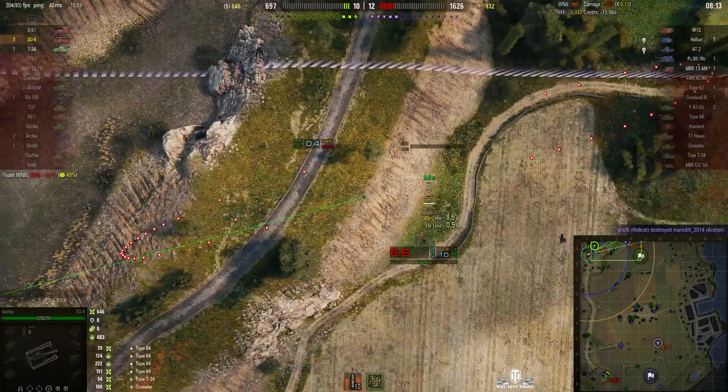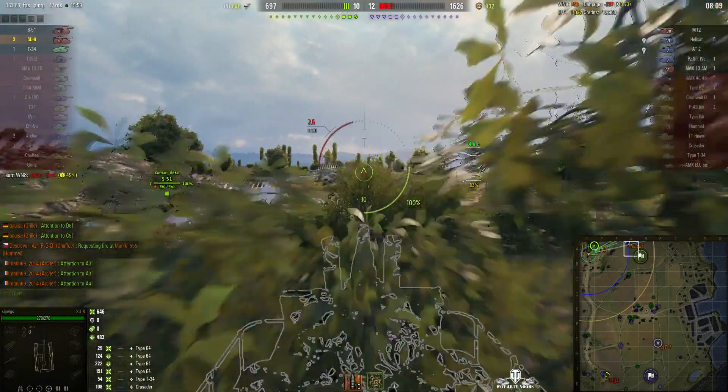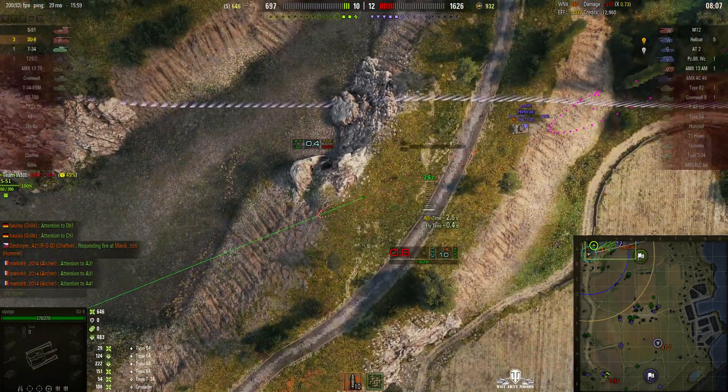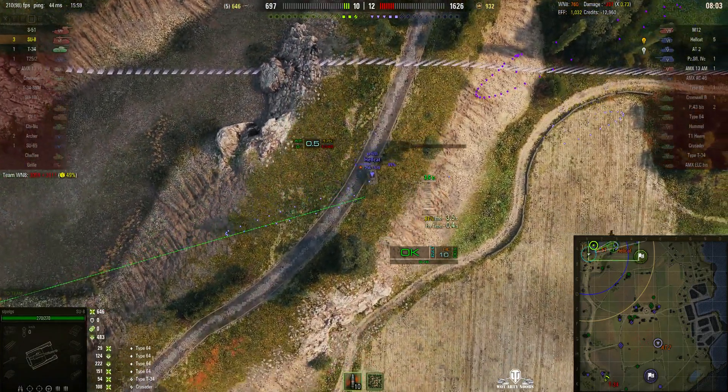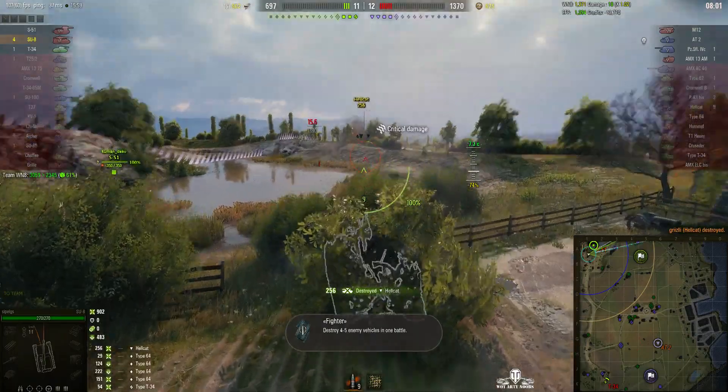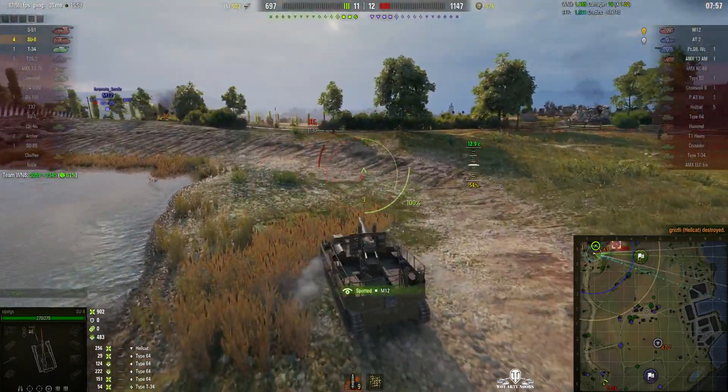The Hellcat didn't see him, but he is still there. It's more than likely he's going to pop up on that rise, so he's dialing in on the rise. And he gets him — 256 hit points — kills the Hellcat. That's his fourth kill.